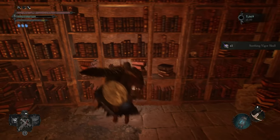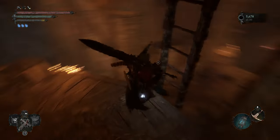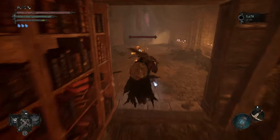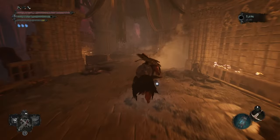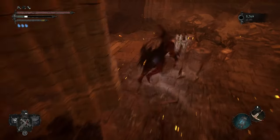Grab a skull and open the shortcuts. That leads to the same area when we start from where we grab the stigma here. I just forgot to open that earlier shortcut. I don't know why it's here - maybe so you can climb it faster. Okay let's take down these guys.